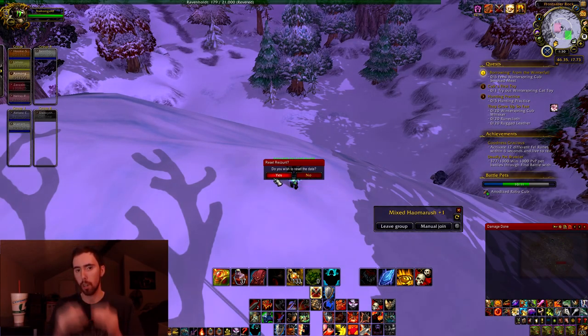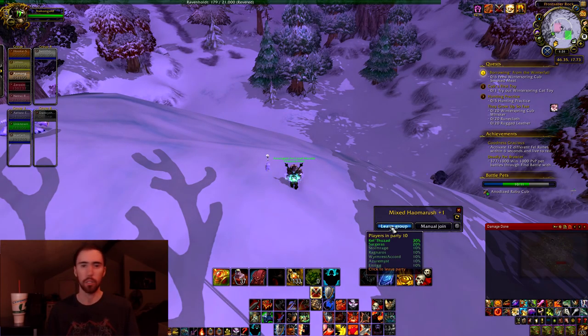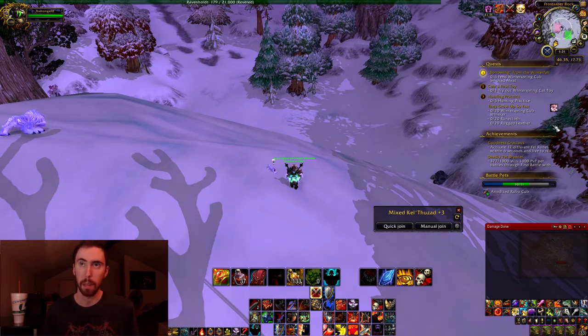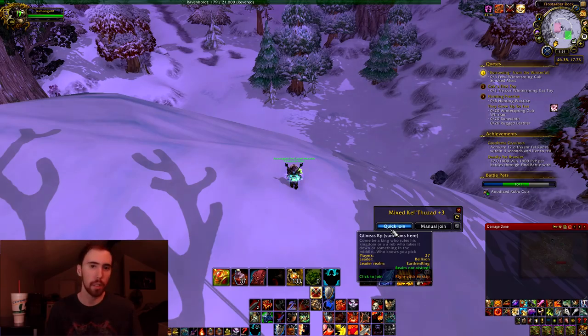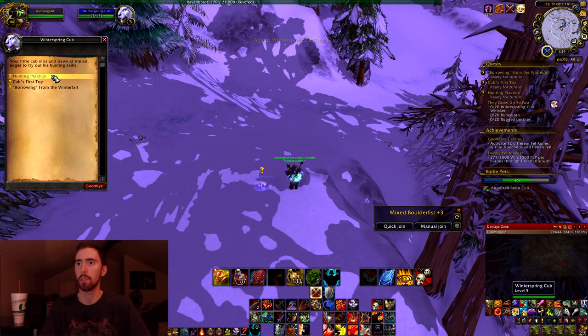Sometimes all the servers are coordinated to have the exact same dailies on the exact same day. Apparently, the Argent Tournament is like that, so you can't cross-jump and do those more quickly — that's what I've been told. Some other areas are like that as well, unfortunately. But I do know that the Winter Spring Cub area does let you do that, and so does the Patch 4.2 Firelands dailies, so that's really nice.